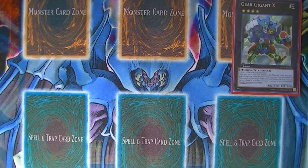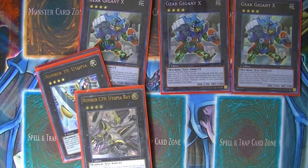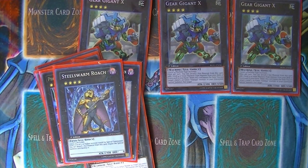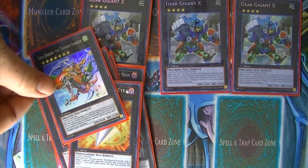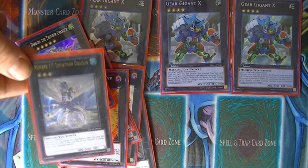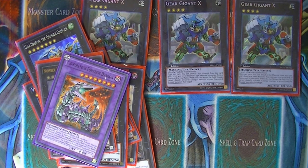For Xyz, we have three copies of Gear Gigant X, Gem-Knight Pearl, Number 39 Utopia, Number 30 Acid Golem, Number 39 Utopia Ray, Photon Butterfly Assassin, Maechu Steel Swarm Roach, Number 16 Shock Master, Vylon Disigma, one copy of Number 11 Big Eye, Gaia Dragon the Thunder Charger, and I have a Number 17 in there. Even though I'm not playing any level 3 monsters, I still like having at least one rank 3 in there — just in case for that scenario where you Monster Reborn one of the level 3s and Mind Control another one, you still have the opportunity to make a rank 3. And then finally we have Chimeratech Fortress Dragon, just in case someone throws in their own Cyber Dragon — we can swoop up on their Cyber Dragon and make our own Fortress.